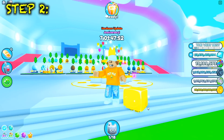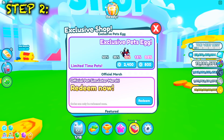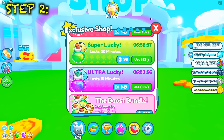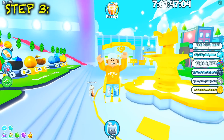Step number two — and you guys probably already know this one — is to turn on your boosts, which is by far the best thing to do in order to hatch the huge hell rock pet. As you can see, I have Super Lucky turned on as well as Ultra Lucky.